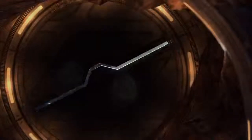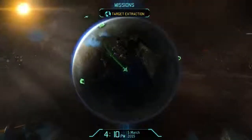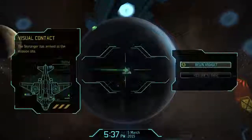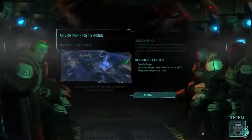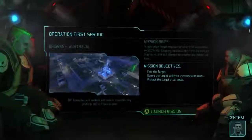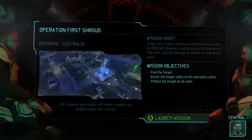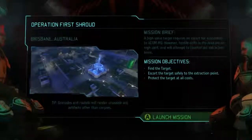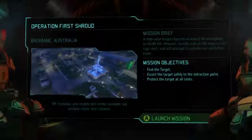Alright, we are off to rescue Lady. Does she have a name? There's a lady. She's Princess? Princess stuck in an alien castle. Operation First Shroud. You're looking for an Anna Singh. She escaped from alien captivity, our mission is to locate her somewhere on that block. First Shroud is a really good name for a thing - all the operation names in this are great. Find the target, escort the target, protect the target.